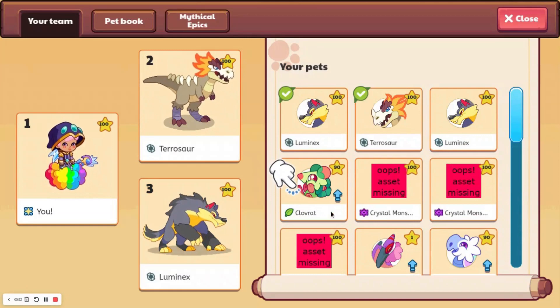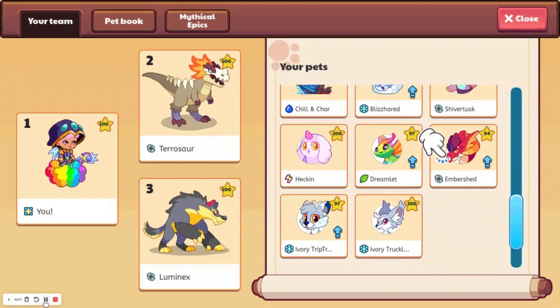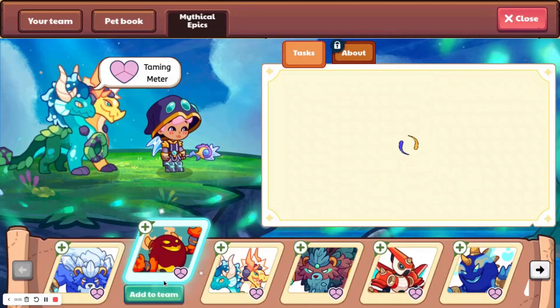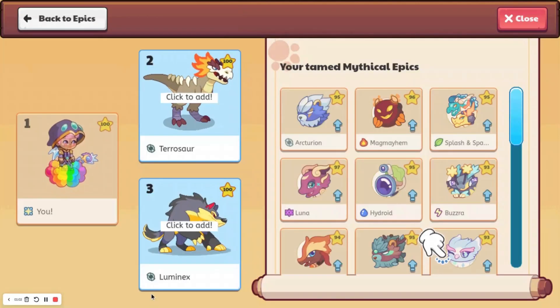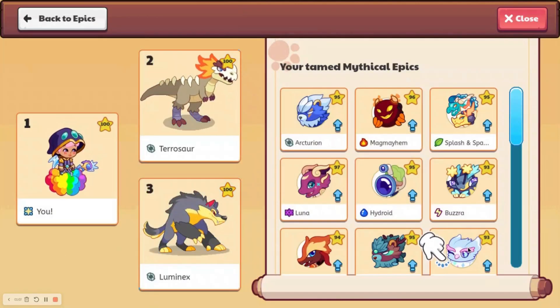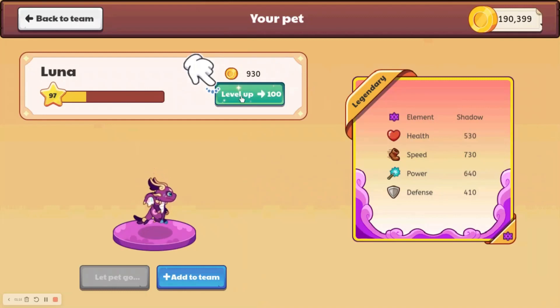I don't know why it's specifically telling me to level up Clothrat and Embershed, but one of the best parts about this is that you can actually level up Mythical Epics. For some reason it wants me to level up Glimmer Wing — I'm not going to. I'm going to level up Luna, because I want to get that to level 100, but I'm too lazy to do that.